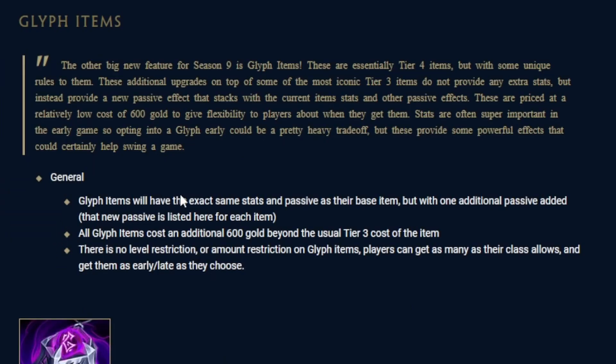Glyph items will have the exact same stats and passive as their base item, but with one additional passive. All Glyph items cost an additional 600 gold beyond the usual tier 3 cost of the item.